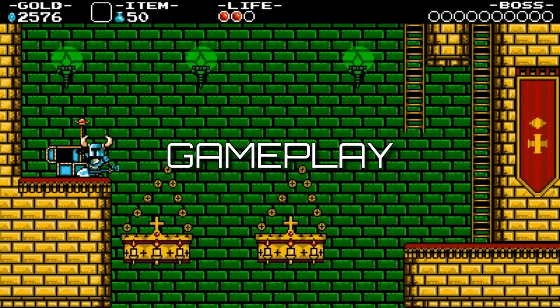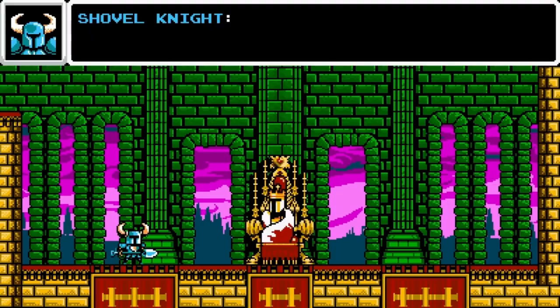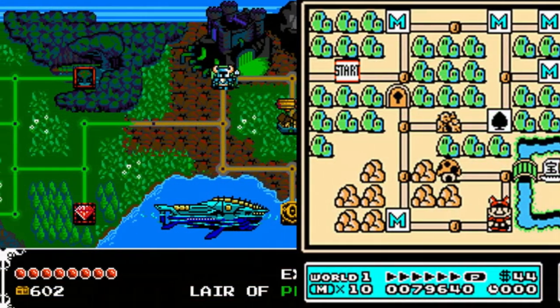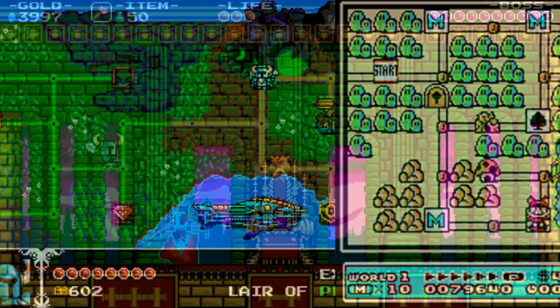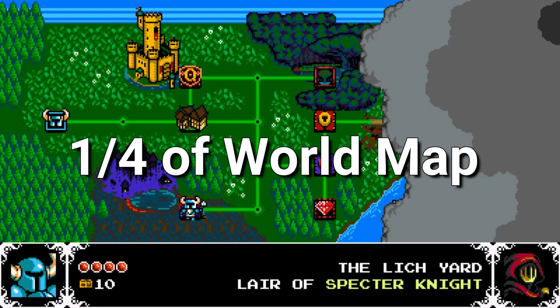Moving to gameplay, developer Yacht Club Games is constantly juggling its obvious 8-bit inspirations with new ideas and impressively never drops the ball with Shovel Knight. The world map looks and feels like the natural evolution of Super Mario 3's with maybe a shot of Disney's Robin Hood injected into it. As you complete its stages, more of the world map overview is revealed, and as to be expected, the map is not huge — in fact it is quite small even in its completed state.